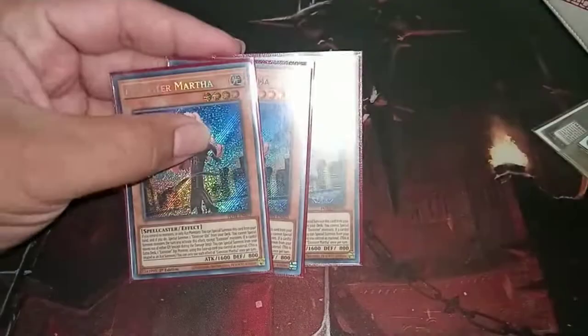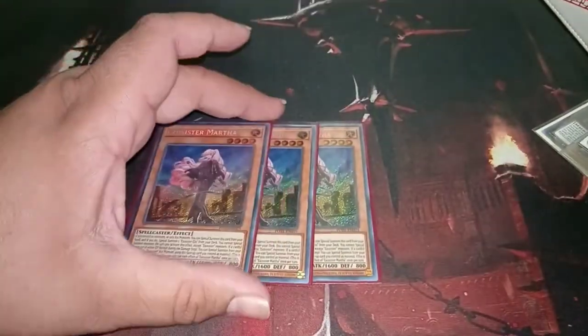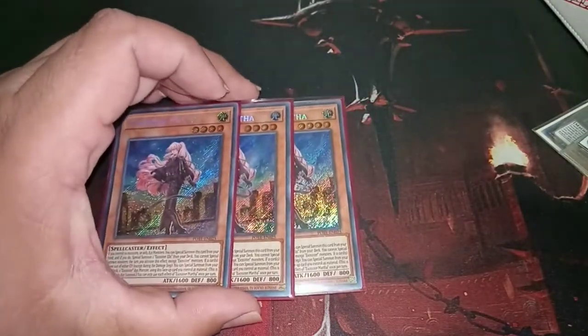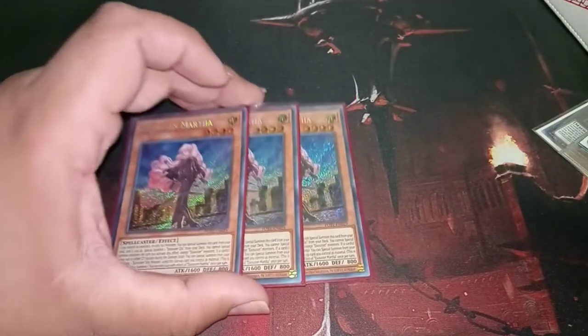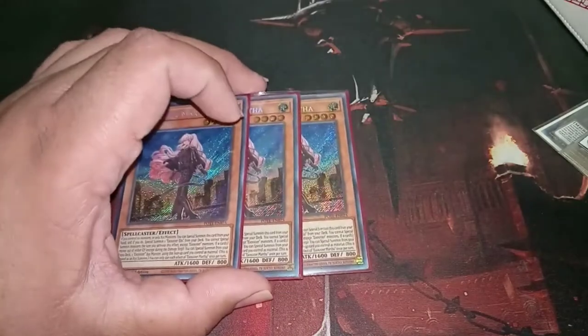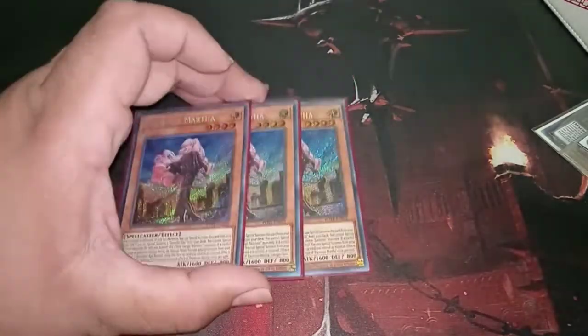Staple, generic — we do run the 3 Marthas for the deck. Single starter for the deck. Plus also, if you are able to leave this on board with DD Crow, you are able to XYZ summon on top of it, and that actually takes people by surprise. Most people don't read that clause of Martha — they think she's like every other Exosister where they need to move something.